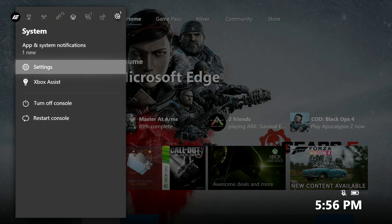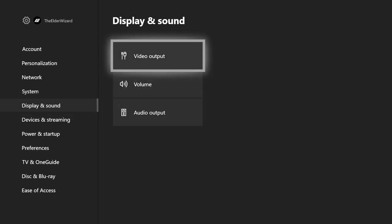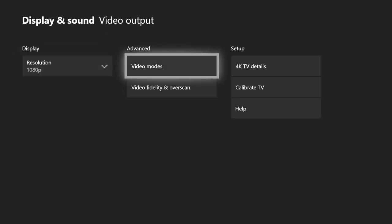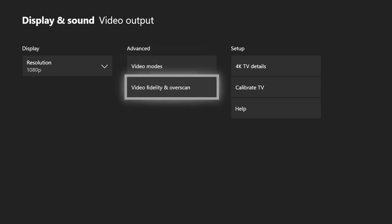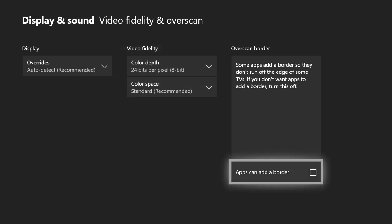Step one: press the little button, go all the way to the right, click on Settings. Once in Settings, on the left side go to Display and Sound, then click on Video Output. Go to the center where it says Advanced, then click on Video Fidelity and Overscan. Go over to the right where it says Overscan Border — make sure there is NO check mark inside this box, because if there is a check mark you will not be able to download any of these mods.